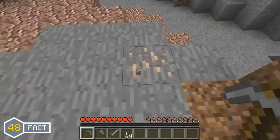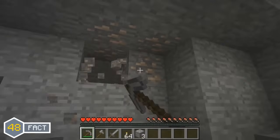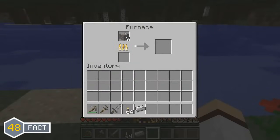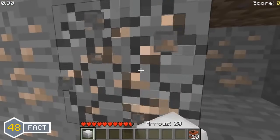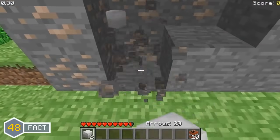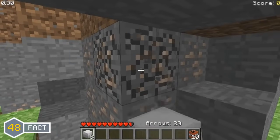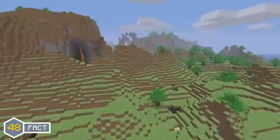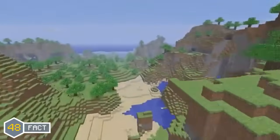We all know that in Minecraft today, mining iron ore gives you the iron ore block to later smelt in the furnace to get an iron ingot. But back in the earlier days of Minecraft, in the survival test, this was not the case. Mining the iron ore block in the survival test version actually gave the player 1 to 3 iron blocks when mined. This was of course changed in Minecraft in dev when the iron ingot was added.